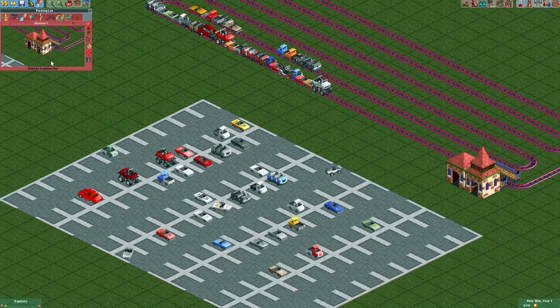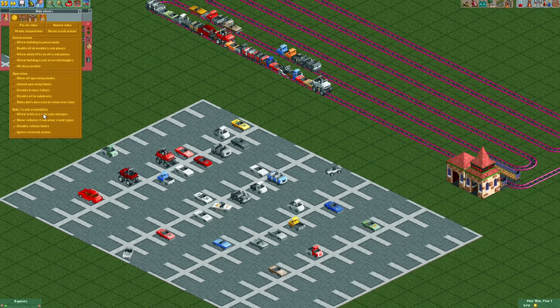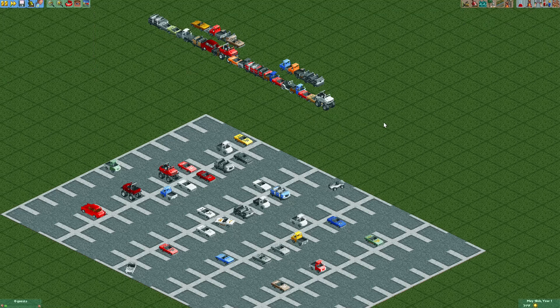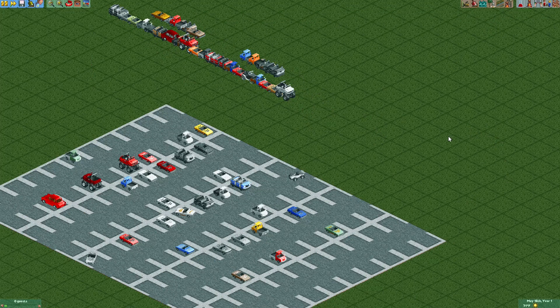Finally, when we're done, we can go ahead and change this ride type to something else using the arbitrary ride type changes cheat — change it to something like crooked house — and then make the entrances invisible with the station style. Assuming you've moved the rest of the cars out of the way, you won't see the original track and you'll just have a bunch of cars wherever you wanted them. Big thanks to Bassey for the ride vehicle editor — it's a really powerful tool. I'm not excited to make more parking lots, but at least I'm dreading it less than I used to. Thanks for watching!